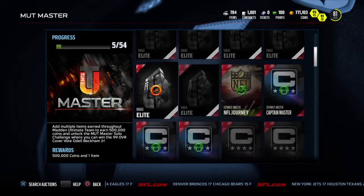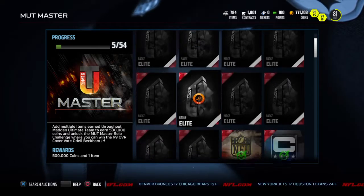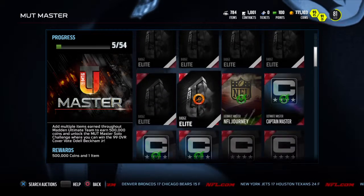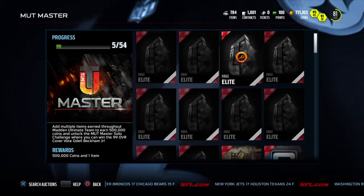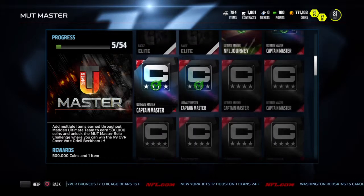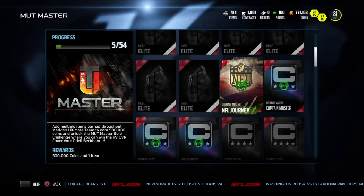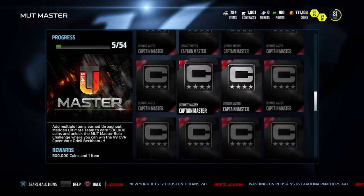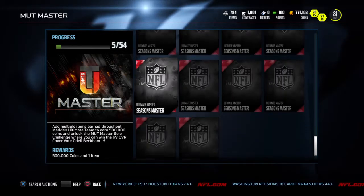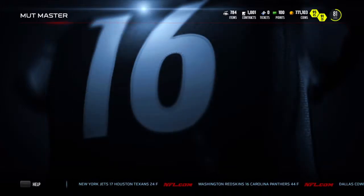But really a lot of it's just elite badges. You got 10 elite badges, so technically it's only 44 things you have to get done. We got the journey done, we just got to get all the captains done. And then the Seasons Master — that won't be hard. That'll be simple.